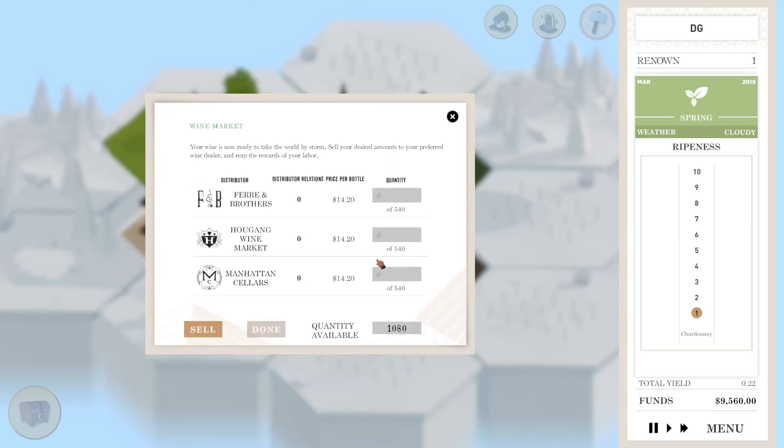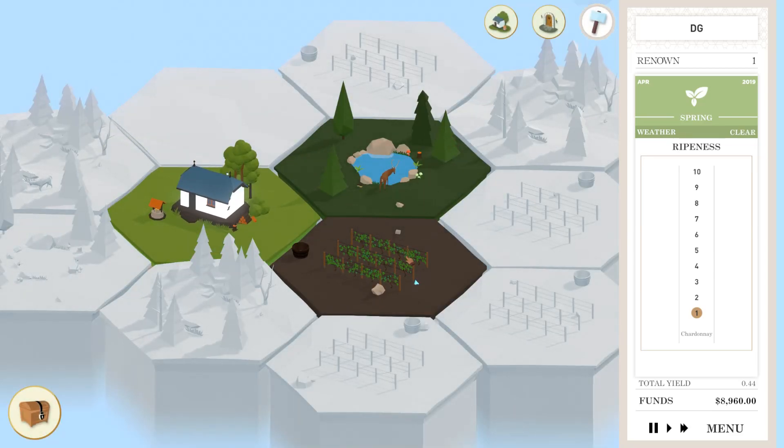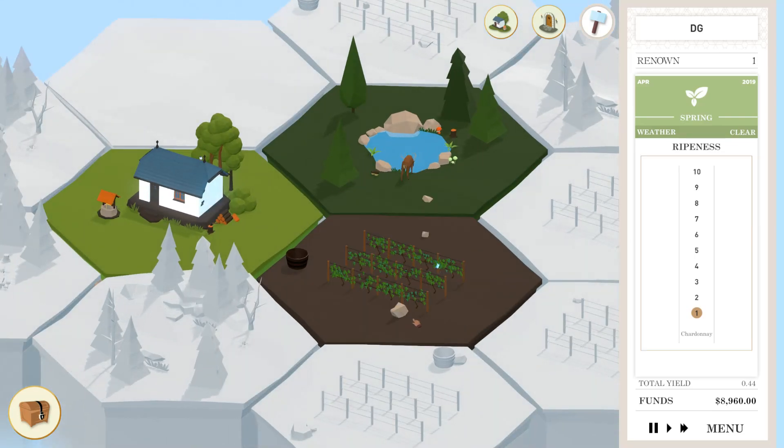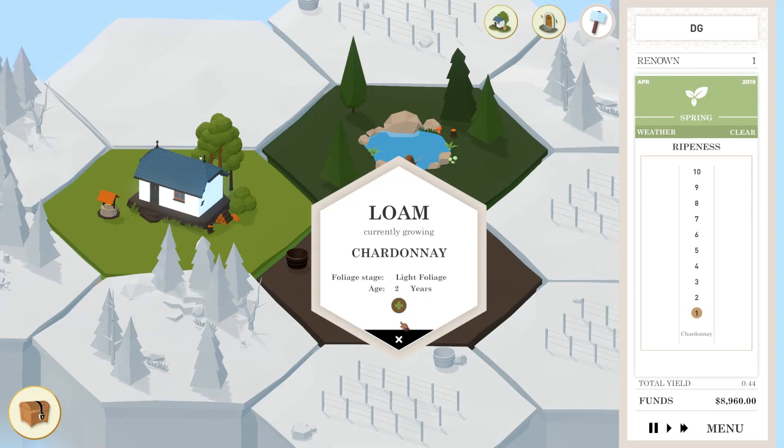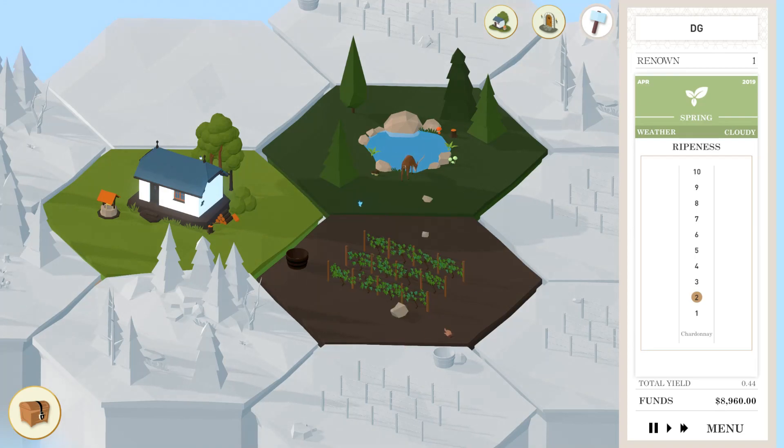This one's not going to sell as well. These bottles are only worth $1,420. We'll sell 540 to these guys and 540 to these other guys — Ferrer and Brothers don't get anything because I want to keep them as allies and I don't want to sell them crap. A little bit of a bad harvest, but it should still be fine. Age of the actual vineyard is two years. I'm wondering if we replant it whether that would change the grapes at all.